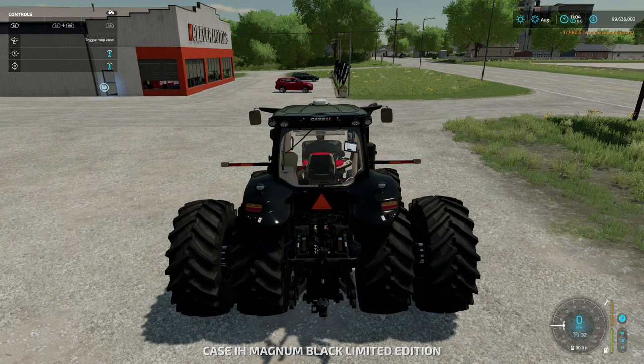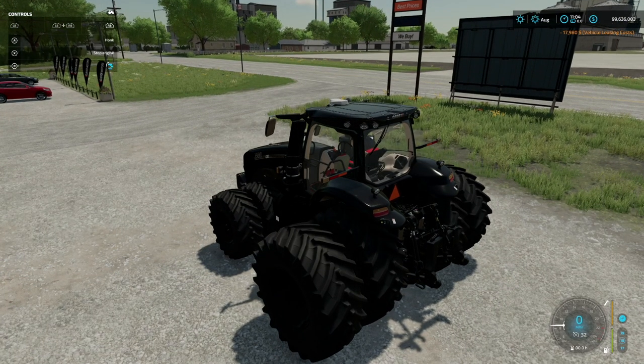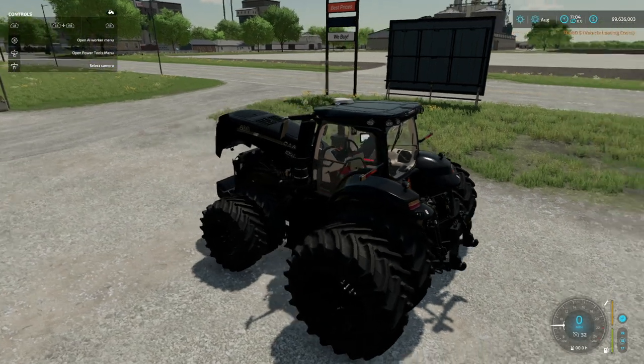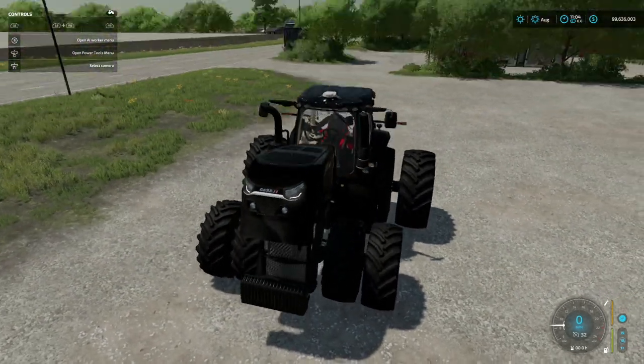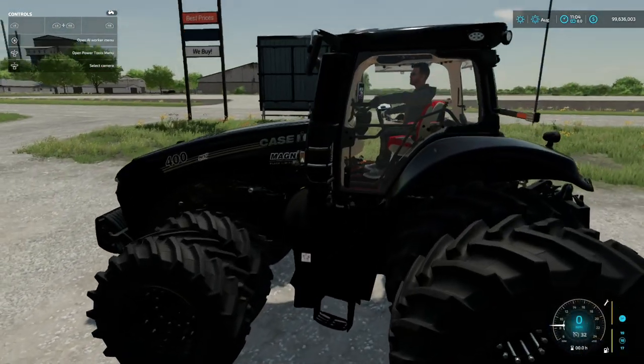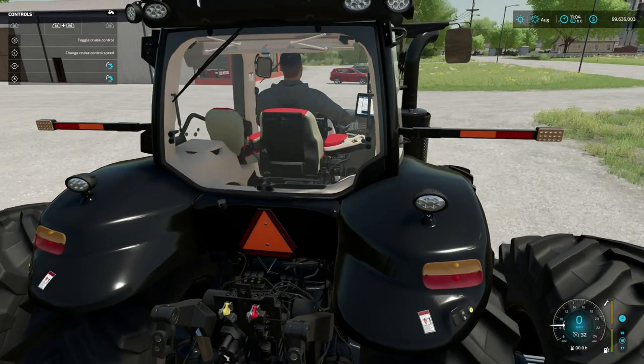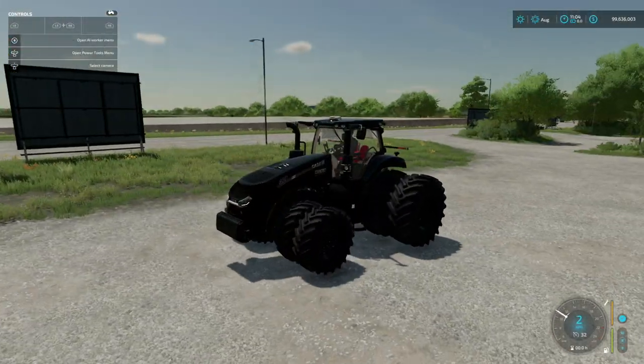Let's get one of these and start it up. We can open up the left door, open the back glass — that's kind of nice — open up the hood, which is pretty cool. I always like it when modders include that. We also have tilt for the steering wheel, which is nice. And the curtains — we can put them down. You guys won me over, that's pretty cool.